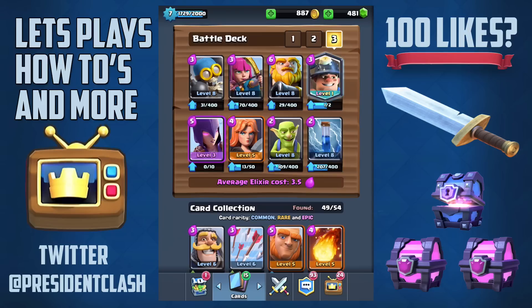So now moving on to the deck — we're going to see the Royal Giant obviously, some goblins, the zap, the bomber, archers, the witch, the falcon, and the miner.